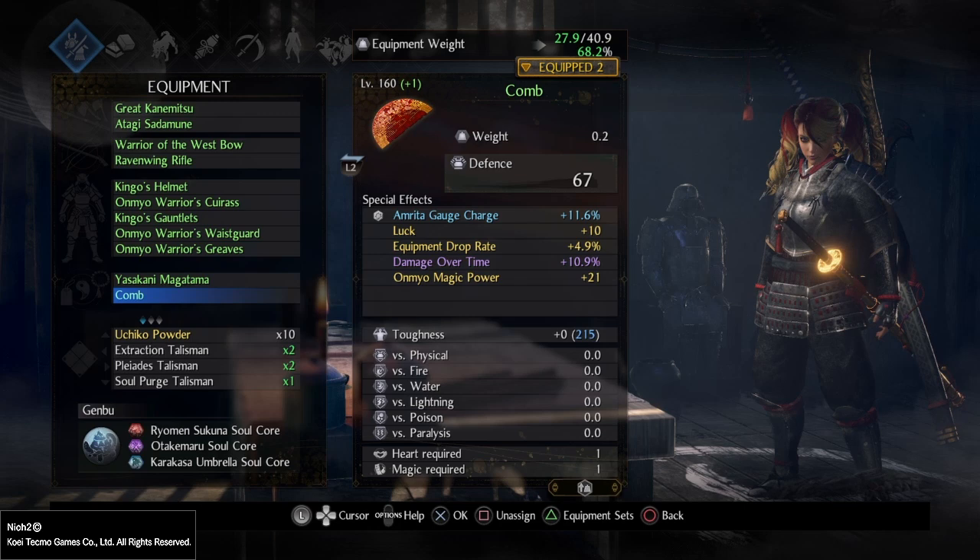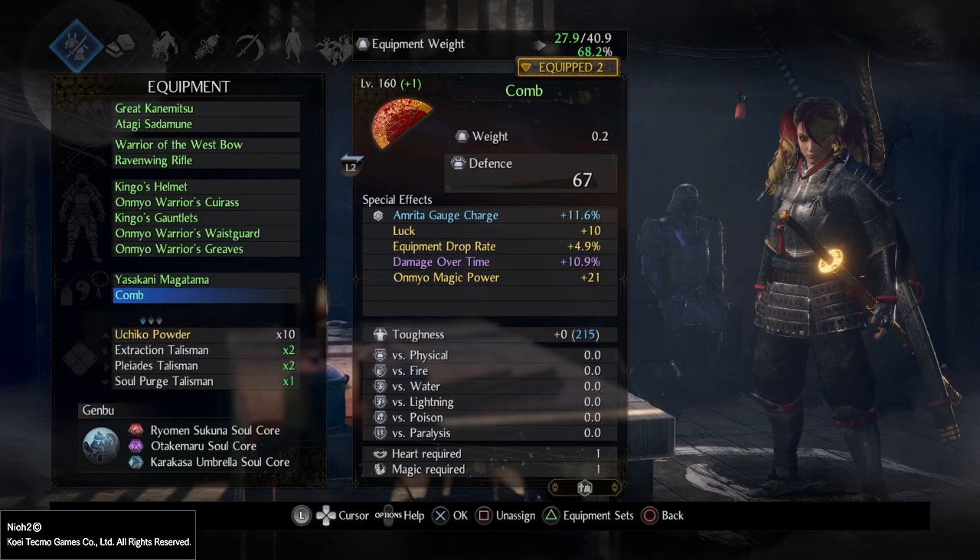For the second accessory I suggest a Comb — each accessory type has its own specific perk pool. From the Comb we get Onmyo Magic Power again. Damage over time is good but not necessary depending on your weapon use. Equipment Drop Rate, overall Luck, and the Amrita Gauge Charge at 11.6% — that one is static. Your Onmyo will be devastatingly strong regardless, but I'll suggest specific spells shortly.